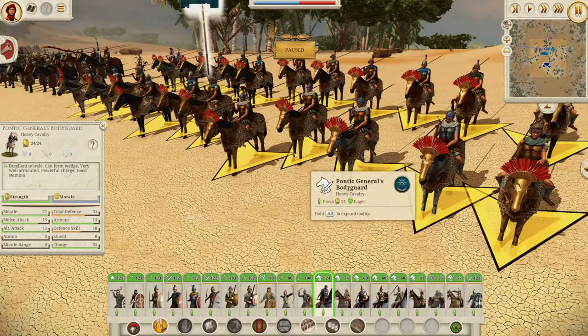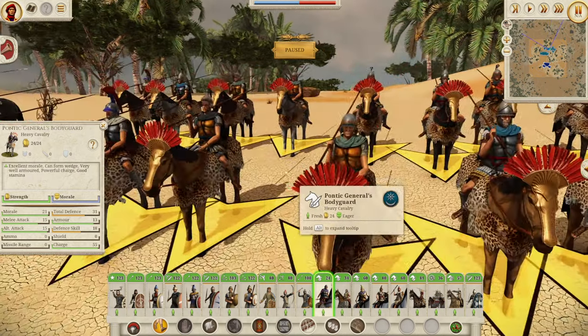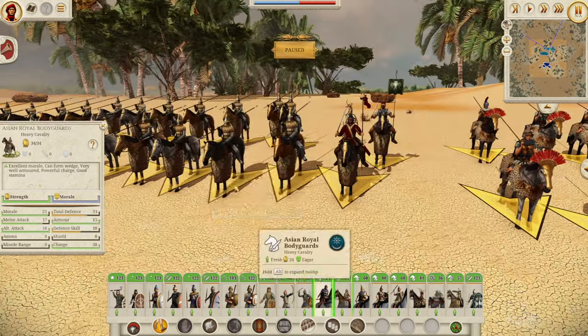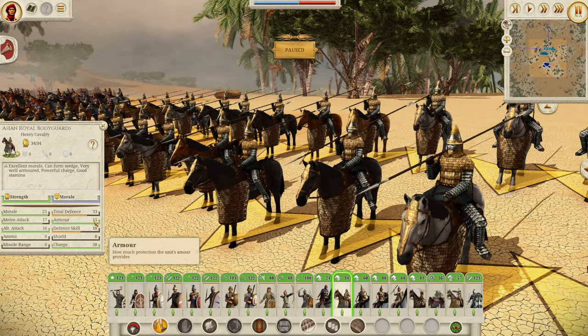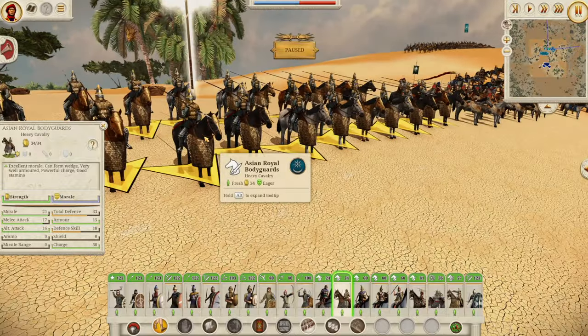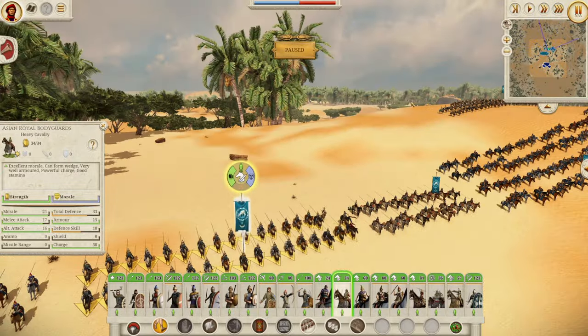Here is your starting bodyguard — the Pontic General's bodyguard. 21 morale, 15 melee attack, 31 defense, and 55 charge. Very nice indeed. And then we have the Asian Royal Bodyguards — the Cataphract General. These guys are amazing: 33 defense with 15 of which is armor, 58 charge, 21 morale, 17 melee attack. Absolutely fantastic unit. But always remember, because of that armor, they are very slow. Keep them close to the action — do not let them get far away.